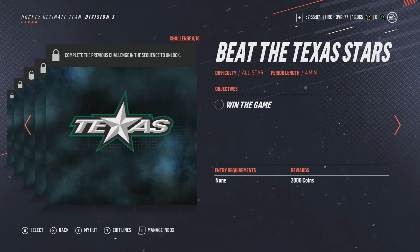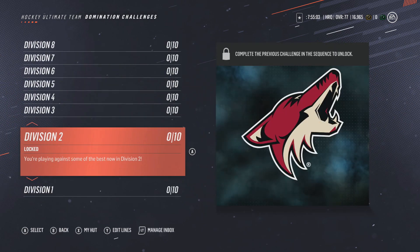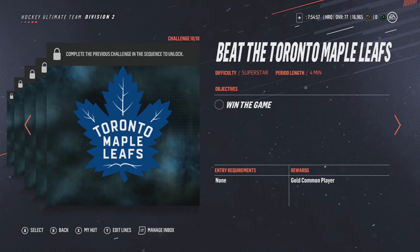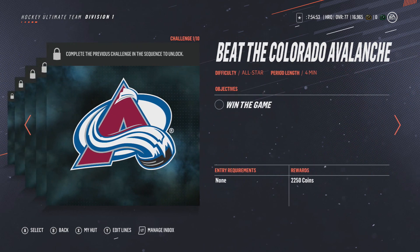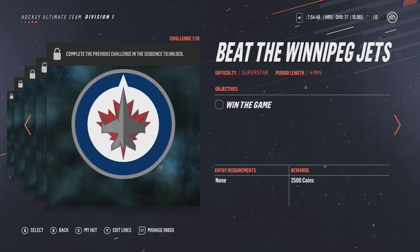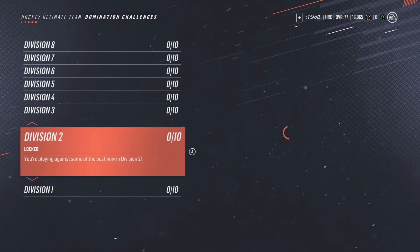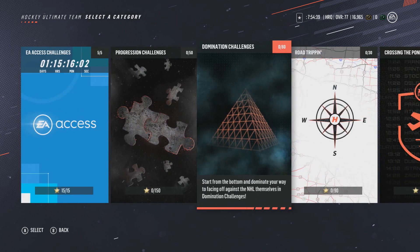Most of the challenges reward a gold common player, which is not bad at all, especially early on unless you've spent money. Then Division 1 — the coin total is very high at this point, 2.5k for some of these. It's not superstar so it's very challenging, but then you have the gold pack as a reward. It's a grind but if you can do it, it's not bad at all.